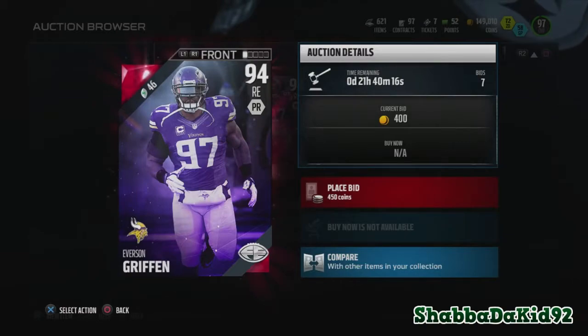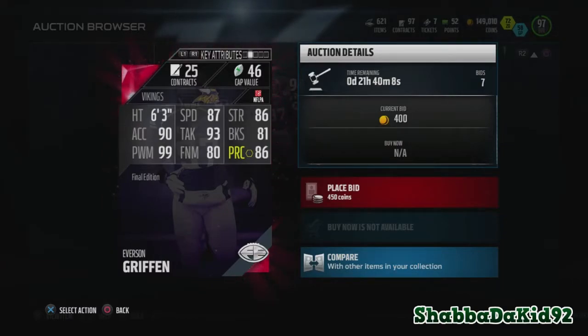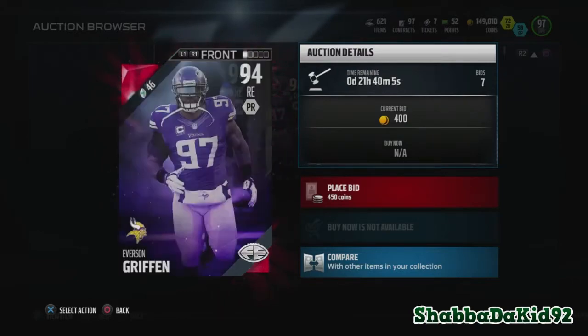We got Everson Griffin, 94 overall right end. He has 87 speed, 86 strength, 90 acceleration, 93 tackle, 81 block shed, 99 power move, 80 finesse move, and 86 play recognition.